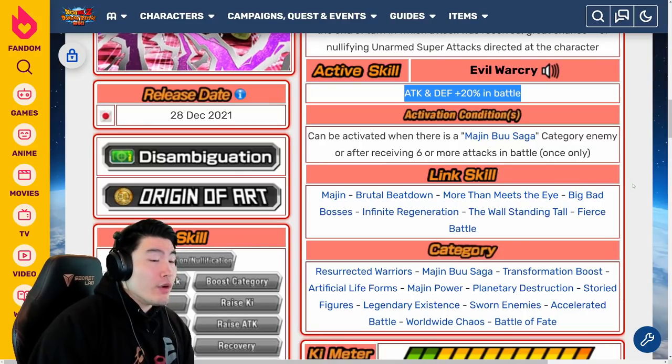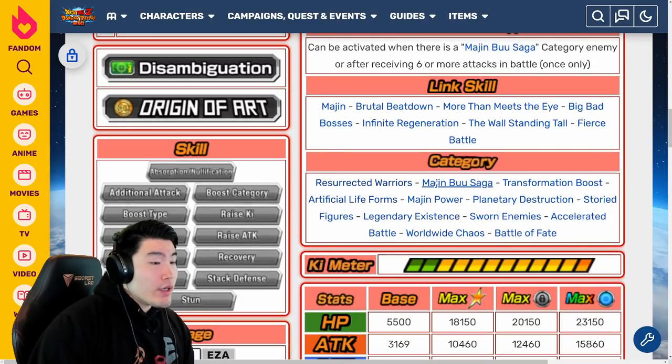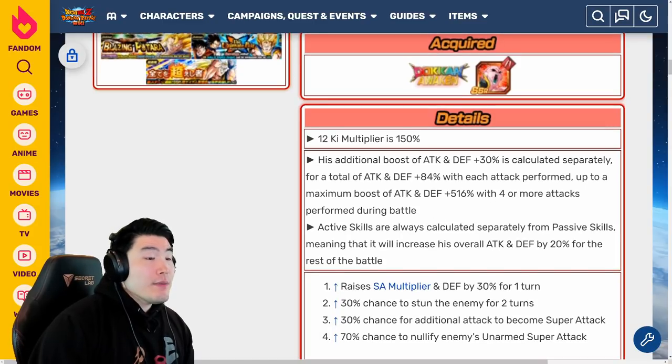Links are Majin, Brutal Beatdown, More Than Meets the Eye, Big Bad Bosses, Infinite Regeneration, The Wall Standing Tall, and Fierce Battle. Categories are Resurrected Warriors, Majin Buu Saga, Transformation Boost, Artificial Life Form, Majin Power, Planetary Destruction, Storied Figures, Legendary Existence, Sworn Enemies, Accelerated Battle, Worldwide Chaos, and Battle of Fate. His additional Attack and Defense plus 30% boosts are calculated separately for a total of Attack and Defense plus 84% with each attack performed, up to a maximum boost of Attack and Defense plus 516% with four or more attacks performed during battle. On top of that, he is also getting that 20% Attack and Defense for the rest of the battle.